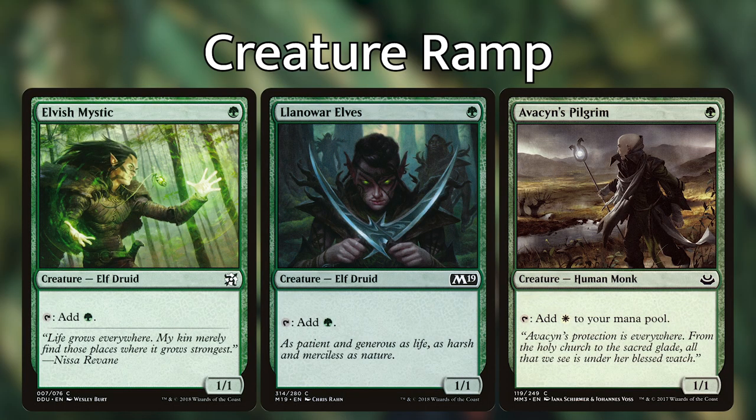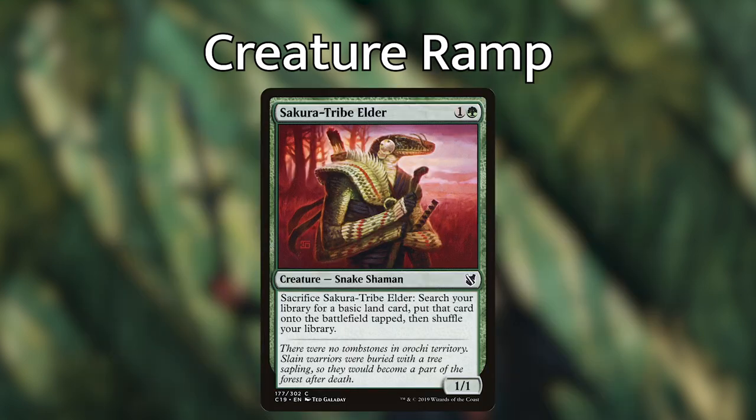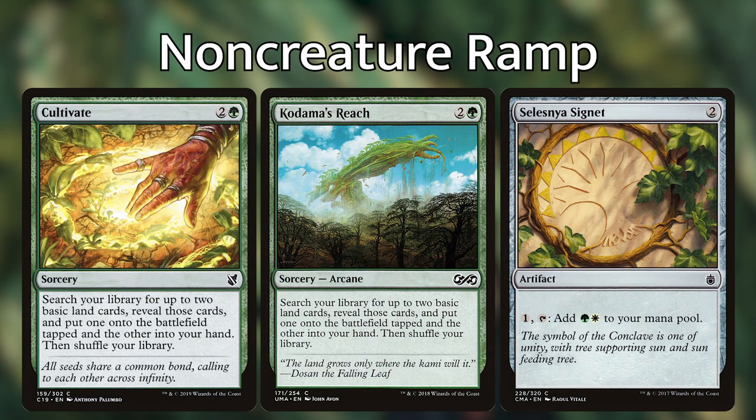Getting into the list, I'd like to start with the ramp package — we've got a mix of creatures, non-creatures, and enchantments. We're playing Elvish Mystic, Llanowar Elves, and Avacyn's Pilgrim, each of which are just a one-mana dork that can produce a color in our color identity. We then have Voyaging Satyr and Arbor Elf, which become really good mana dorks in that they untap a land. Since we're running enchantments that make our lands tap for more mana, those two can give us a ton of mana in the late game. And then we're running Selvala, because that's just a really good ramp card in green.